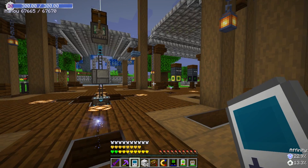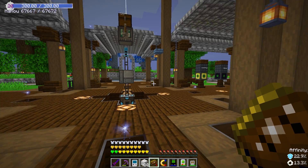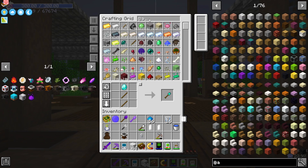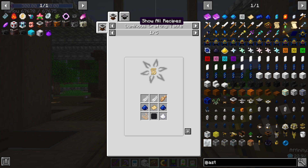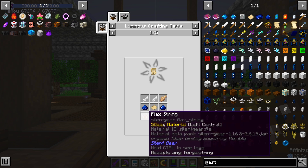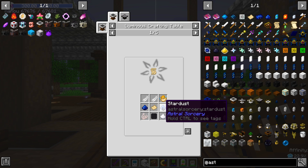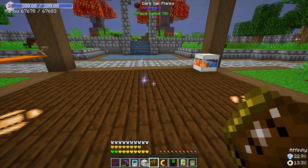Also keep yourself an Astral Tome on you while you're doing Astral Sorcery, so you can keep your notes and your papers in here. To make constellation papers, it's a luminous crafting table with all of this stuff in it — also star metal, or stardust. So with that in mind, we're going to have to do this crafting recipe eventually, but that's after we get to the point of getting star metal, which we're not at yet. So first things first with this mod.